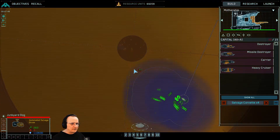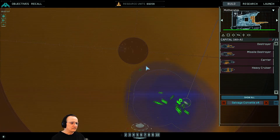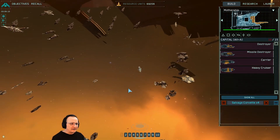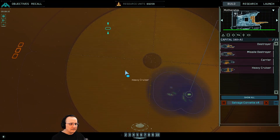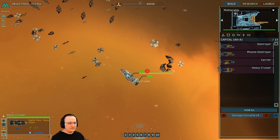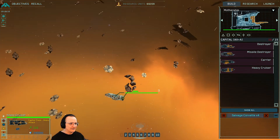Interestingly, the stolen ship still shows up on the map even though I have no control over it. Now it's gone — because there's a hyperspace gate here, so he's hyperspaced away with the ship. But look — he just went through a hyperspace gate and showed up on the other side of the map, still carrying the ship. You can still see it; you still own it, even though you can't control it. The ship even responds 'acknowledged' — which is funny, you'd think he'd be a bit more stressed out.